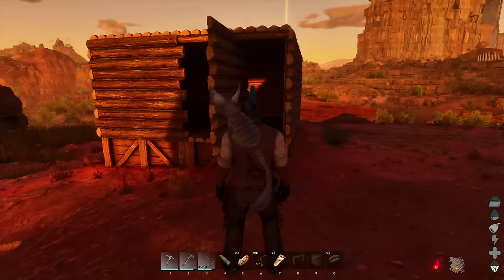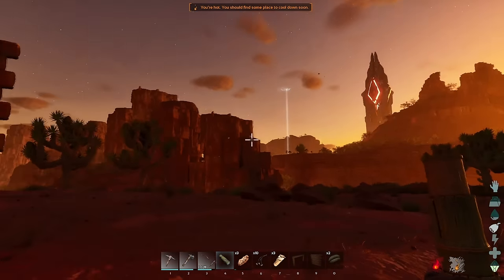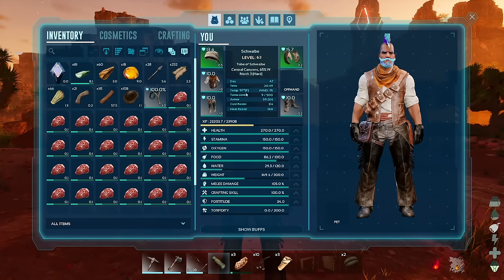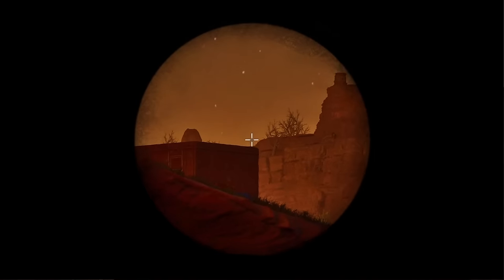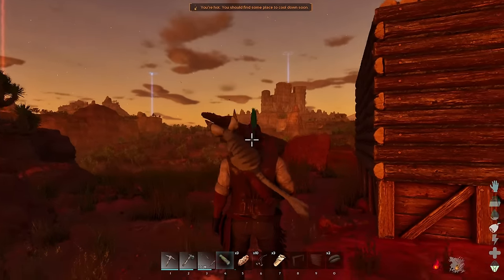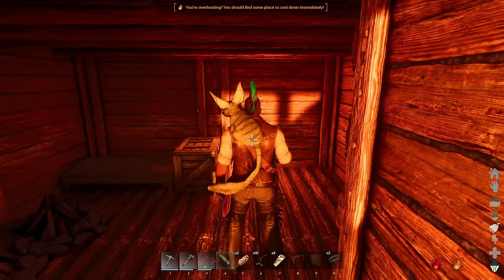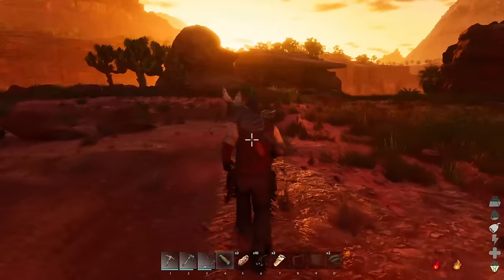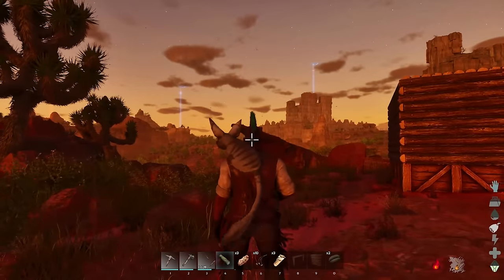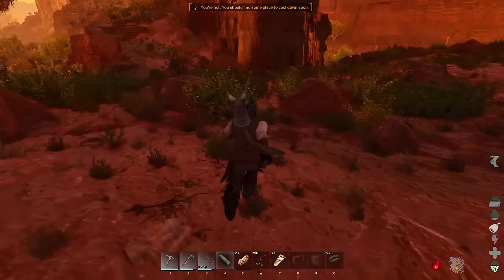I'm pretty happy with how things are going. We have our little tiny base here - I was going to build more but then I saw Fat Dog's house over here and he's got adobe. Interestingly enough there is a super heat going on right now and we're not dying, but it is also pretty late into the day so I think that's just good timing. I really want adobe - even wooden structures, if I enter this I will start overheating. So before we build anything major we should get adobe.